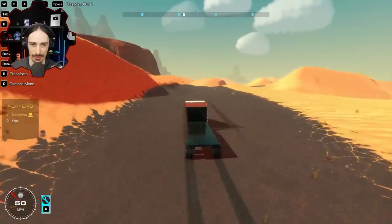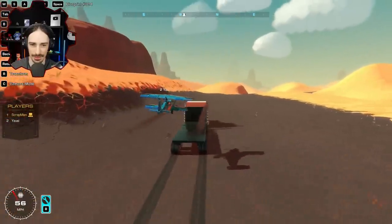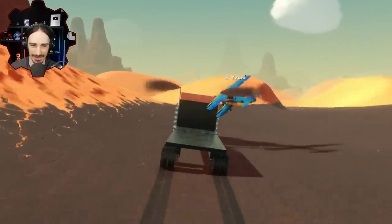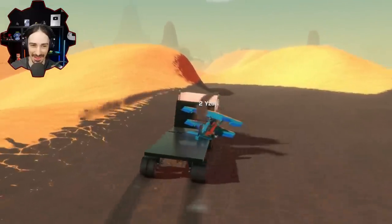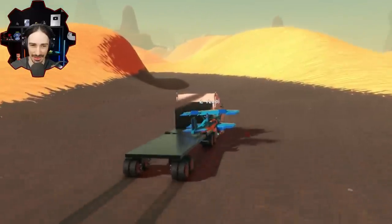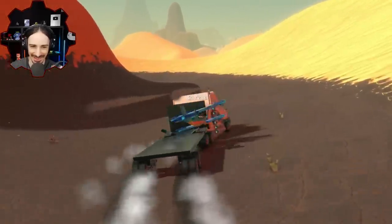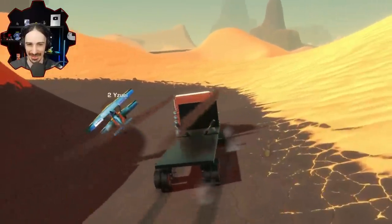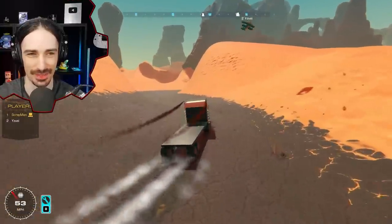Scrapman starts turning as Yuzi lines up for another approach. There's a tense sequence of near-misses as Yuzi tries repeatedly to land on the flatbed - each time getting close but not quite making it cleanly. After several attempts with lots of close calls, Yuzi manages to make contact. It's not the smoothest landing but surprisingly the biplane is still intact.